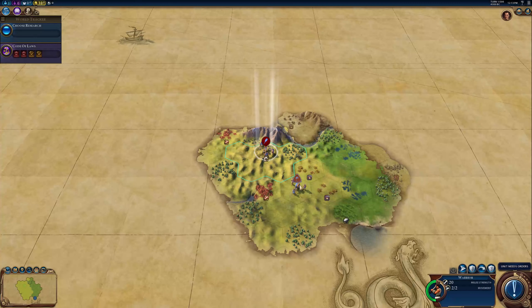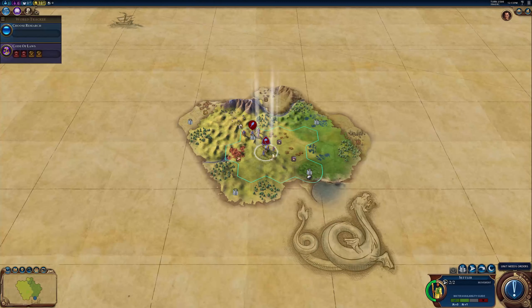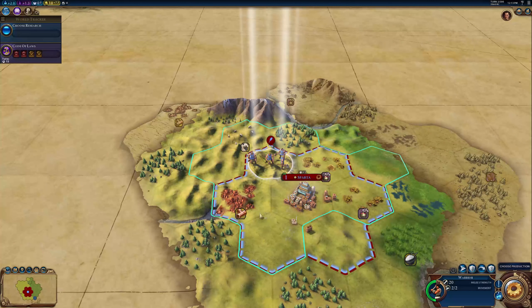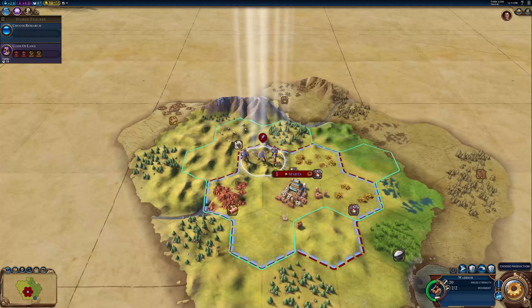We'll settle next turn. That way if we settle here, we've got all this luxury resource in here, and we also have rice right over here on the border. So let's go choose what to produce.